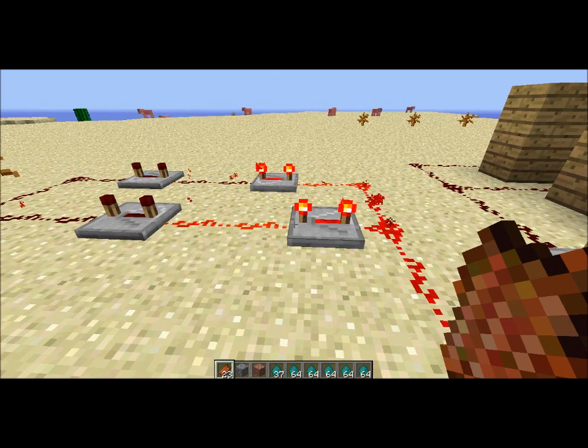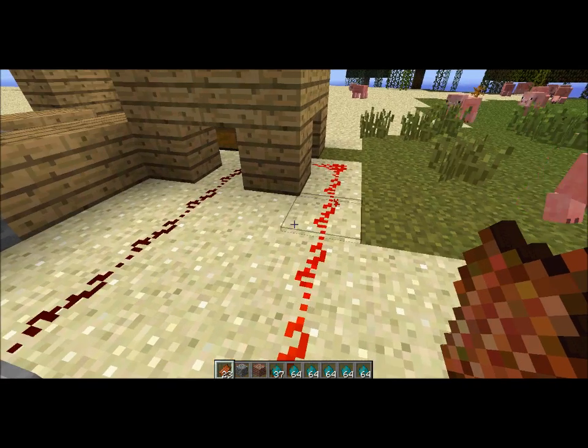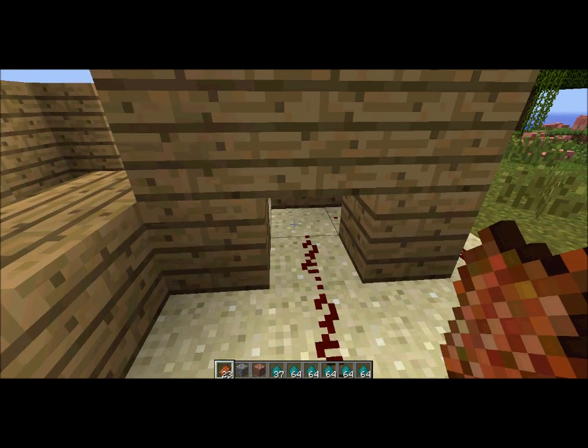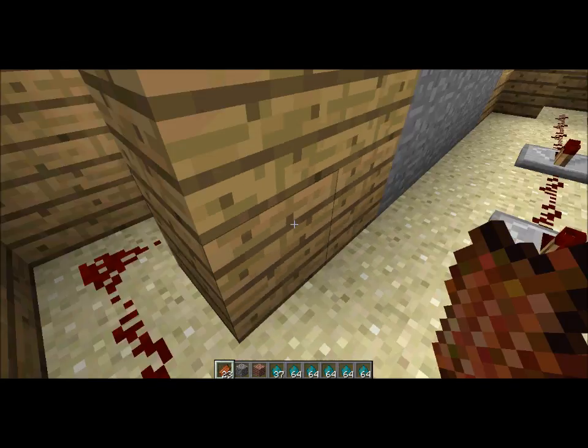And you're going to have this sort of circuit. It's quite easy to set up but you have to do it in parts, and so when I click that where the gap is, the redstone will carry on its path.